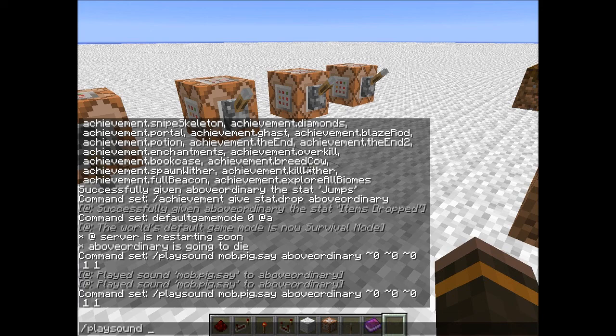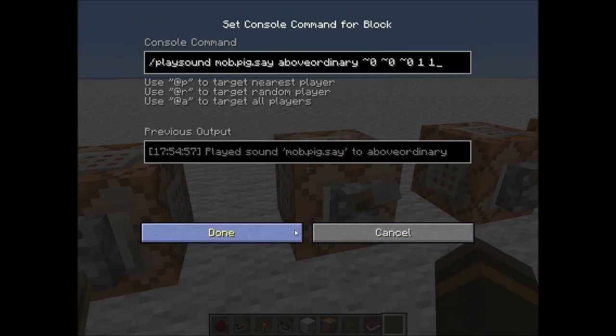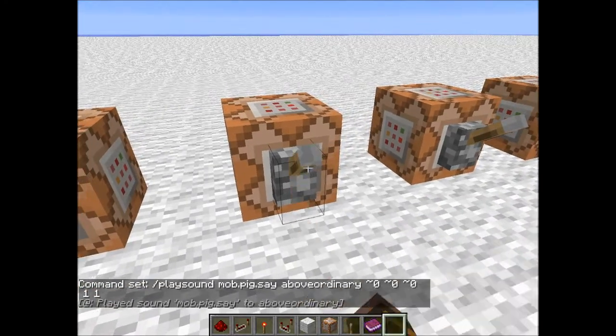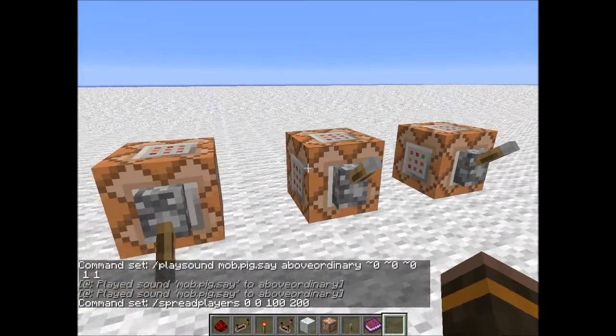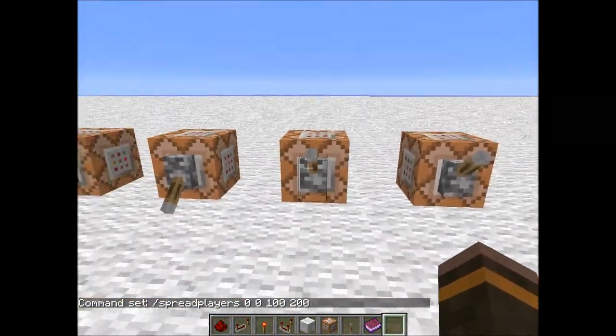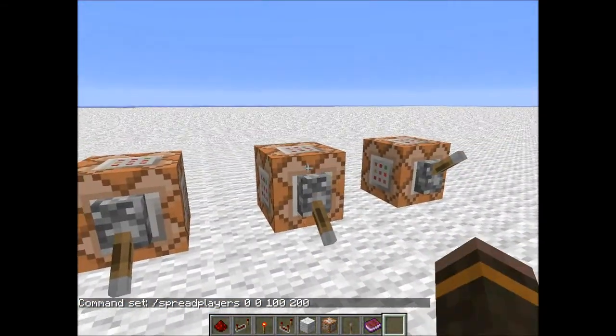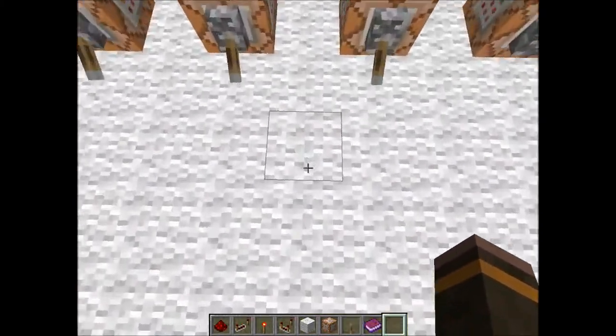You can tab-cycle through all the available sounds — it's not working right now, but that's how it should work. Then there's spread players — if you're on a server and want to spread players out so they don't get in each other's way, you use the command with a spread distance of 100 blocks and a maximum of 200 blocks.